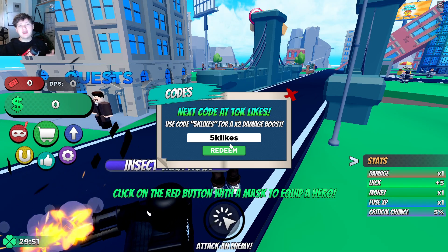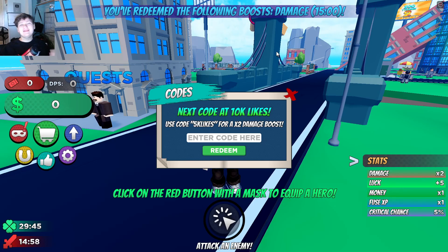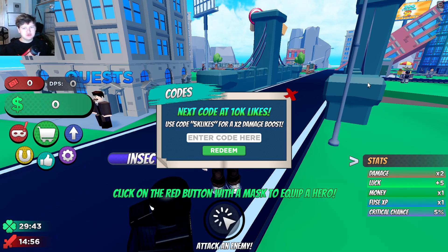The next code is '5klikes' — just like this. This one is also going to give you guys another boost. If you enter that, you're going to get a damage boost for 15 minutes, which is super cool.